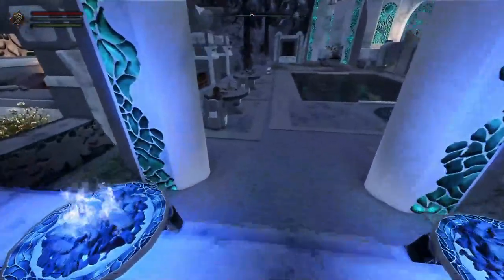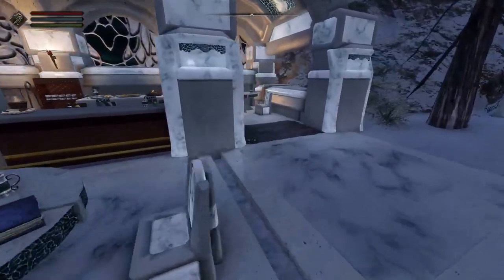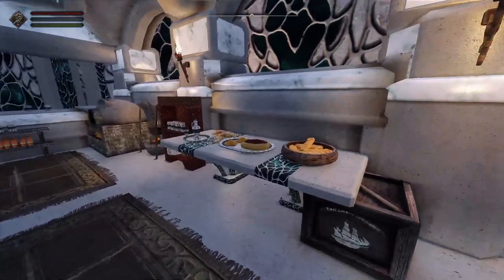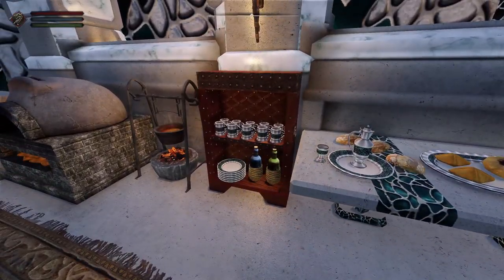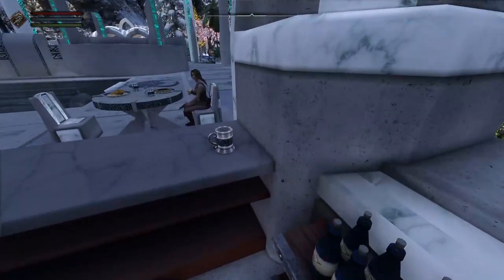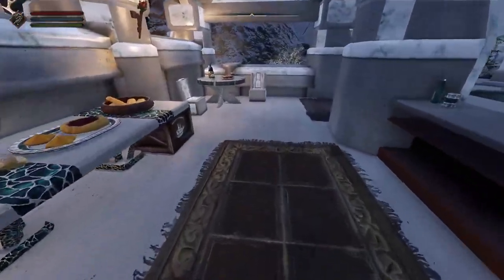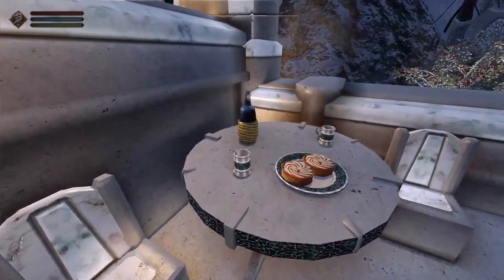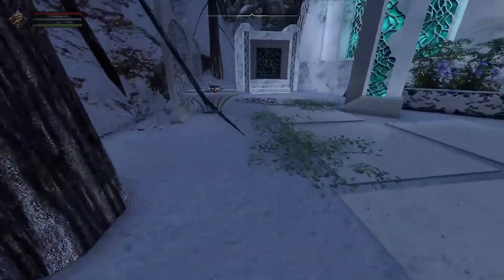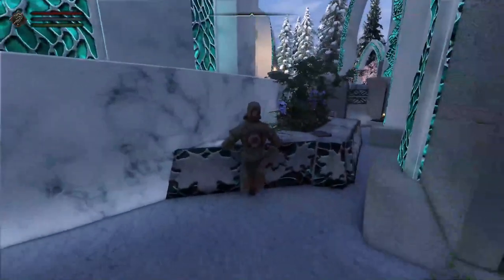You have that Aylid well, and then obviously you have servants all around the place. You have a little kitchen area with an oven, some meads — I like the unique tankards. There's a little pool area right here, and the crafting hall, which we'll go into a little bit.